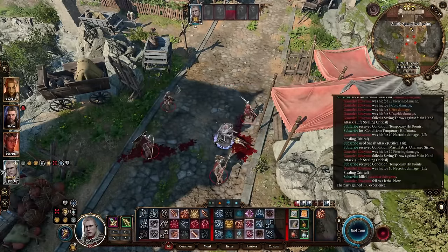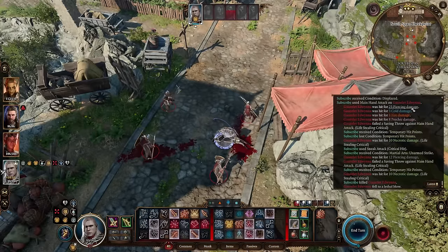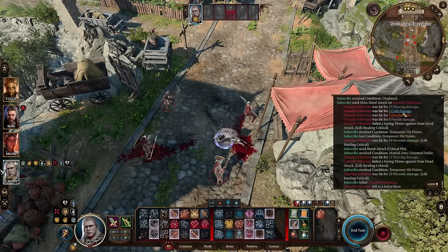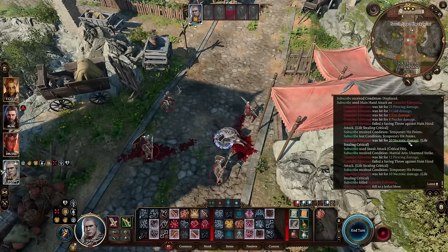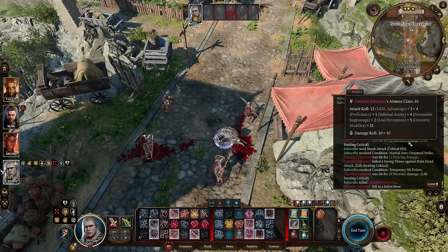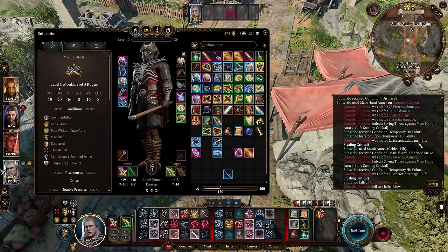That's a lot of damage. You can see: for my damage I have the 23 piercing, the Cold, Fire, and Psychic — that's all from my gear. I also have the additional 10 necrotic damage because of the Sword of Life Stealing.